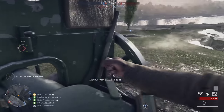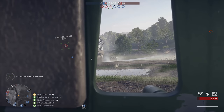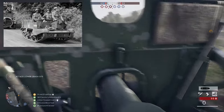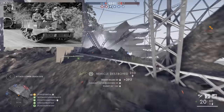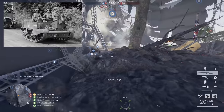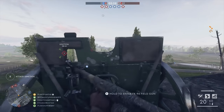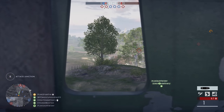The Universal Carrier's open-top design meant the crew was exposed to enemy fire, but it was well-liked for its adaptability. I can see such a vehicle working well in Battlefield V if a smart squad uses it to backcap objectives, or to provide support in the absence of larger armored vehicles. Universal Carriers could also function as mobile resupply points in Battlefield V, which would add to their value and utility.